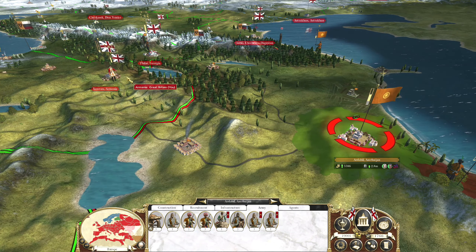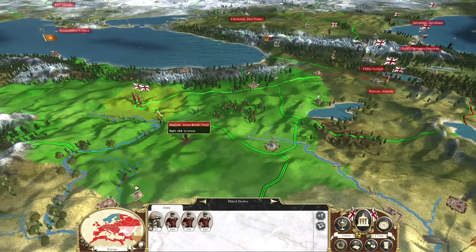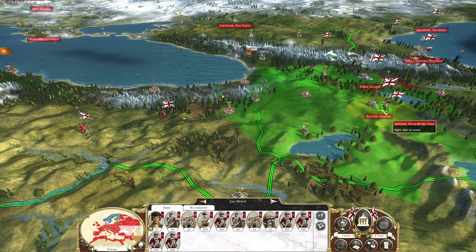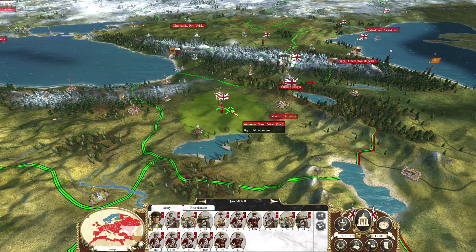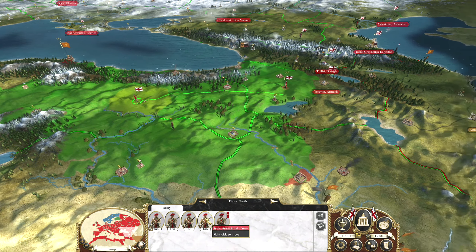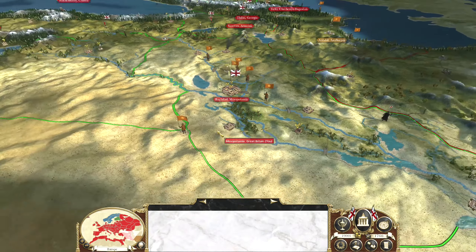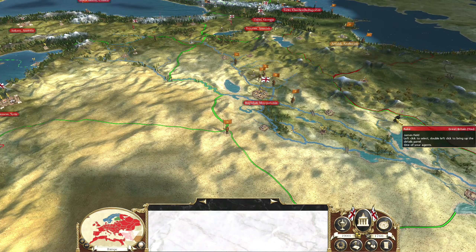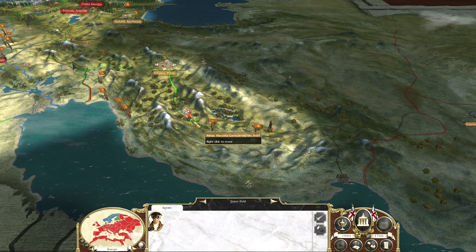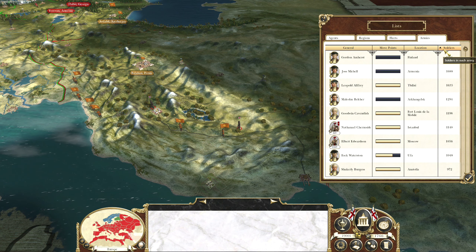We want to select all except the militia, and hopefully we'll be in a position to attack this town. Or maybe I could just come down and help deal with these lot. We'll meet up with our guards here and just make sure that army's sorted. This is just an army of militia. What are we actually up against down here? Just a load of cavalry units — it's such a pain because they're so fast; they can just run all over the place. So many units are coming up from the Maratha Confederacy right now.